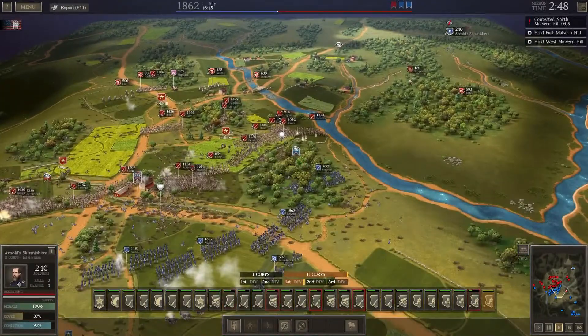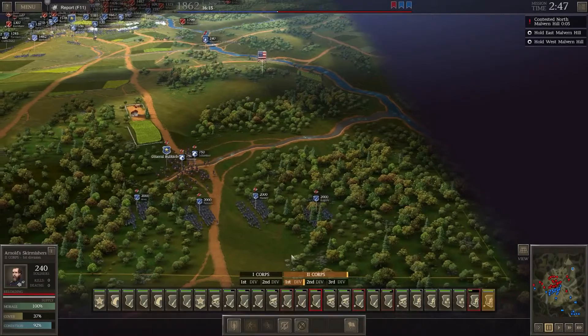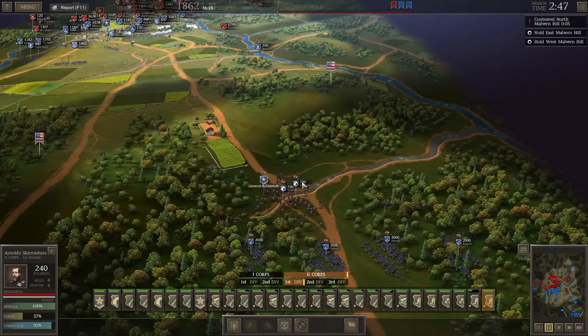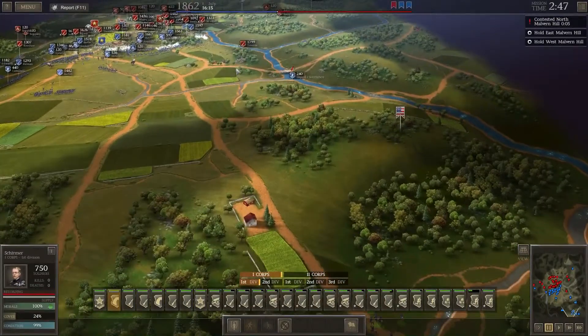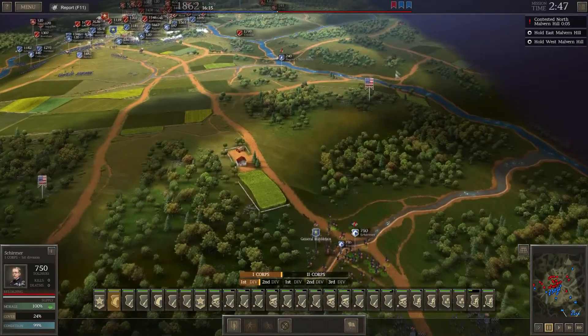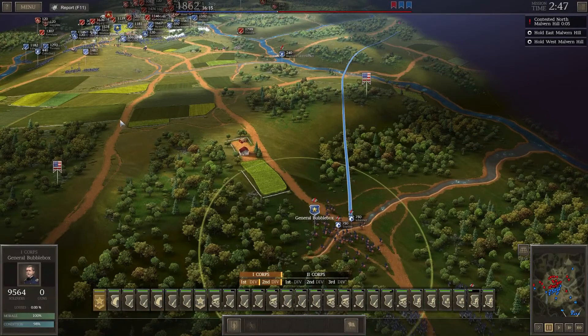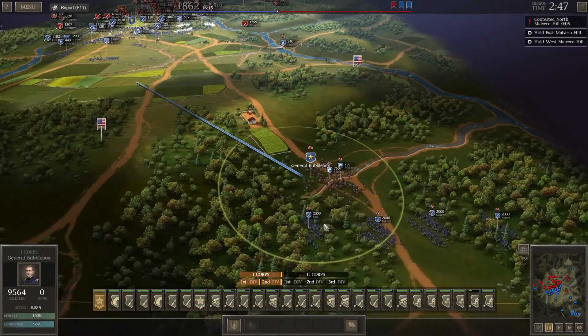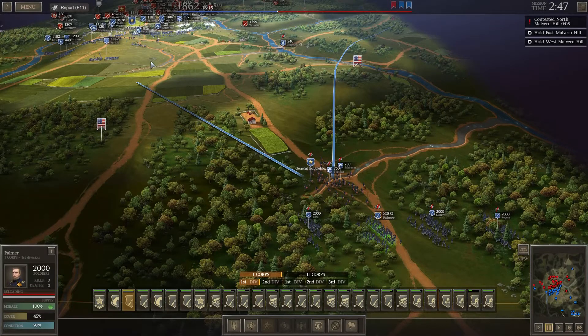We've got to watch out for charges. There's a mass here on the right-hand side as well. And we've got reinforcements — let's pause real quick. The reinforcements have arrived. It's General Bubble Box and we've got some cavalry. I want to try and get rid of these guys. So we've got two sets of cavalry which I'm actually going to send to try to do some damage to their guns. We'll send the cavalry out in that direction. We'll send Bubble Box over to the centre with Boss. We won't run them just yet until we absolutely have to.